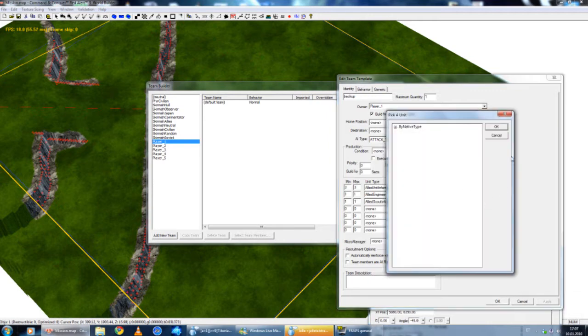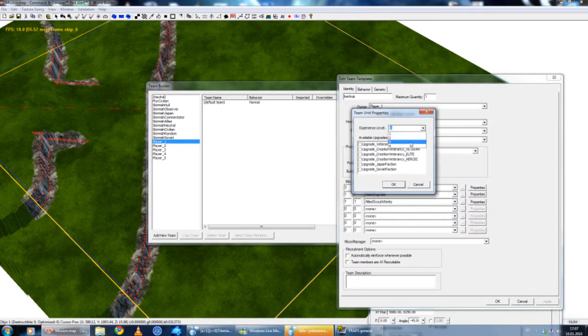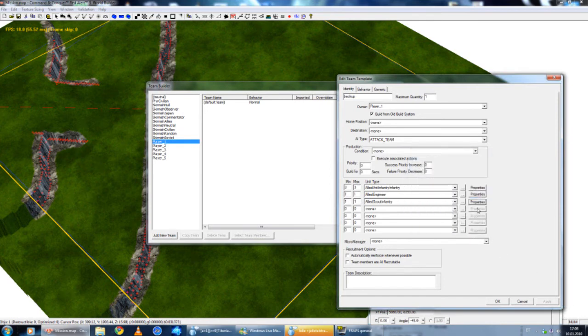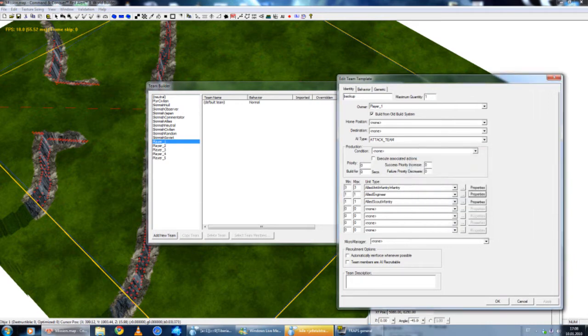There is another thing you can do. You can pick by this way too — go there and just select by this button. With properties, you can set the experience level up to max five, you can set upgrades. For example, if you want the unit to be heroic, I'm going to select these four. Now it's sure that they are heroic from the very beginning. And let's say this one is heroic as well — engineer really doesn't matter. There we go, they are heroic.